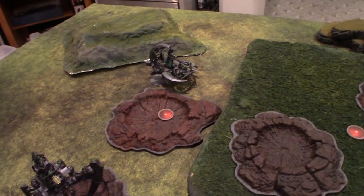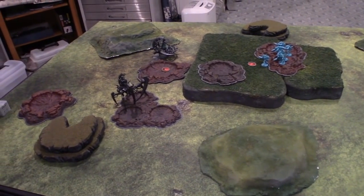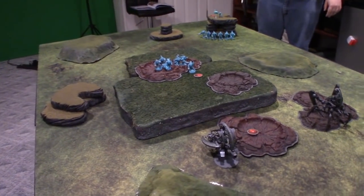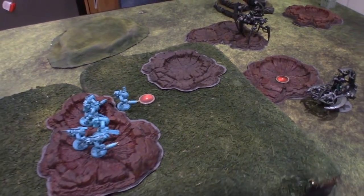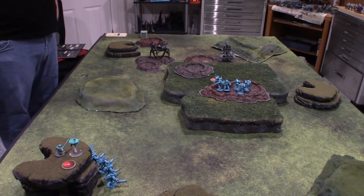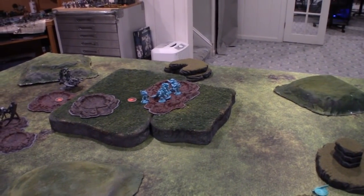Here we are deployed for our Eternal War mission Roving Patrol from the 2017 Chapter Approved book. In this one it forced us to separate our armies into groups of three and randomly select one to be your starting units, with some units arriving turn one and any remaining reserves automatically arriving at the end of turn three. There are three objective markers on the board worth three victory points each at game end, plus First Blood, Slay the Warlord, and Linebreaker. Mike got all of his Stealth Suits and sniper team out. I got my Warlord and my Stalker out, with the Night Scythe and both Immortal units in reserve, plus the Cryptek and Warriors.